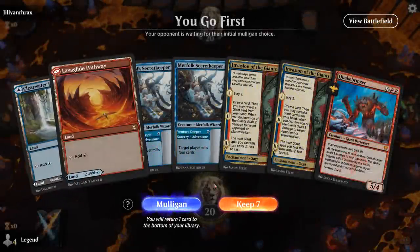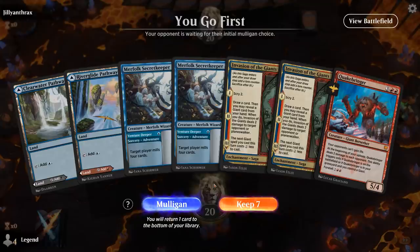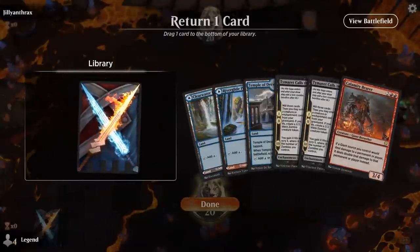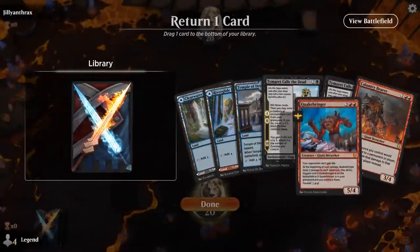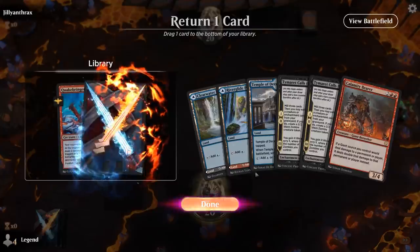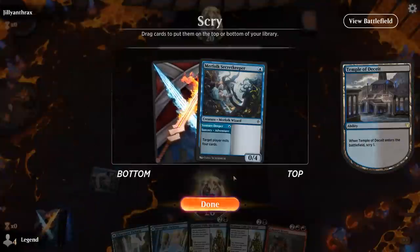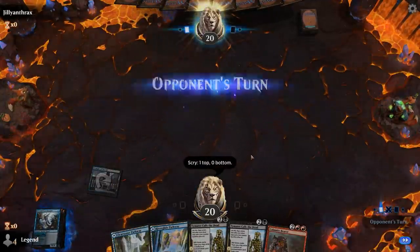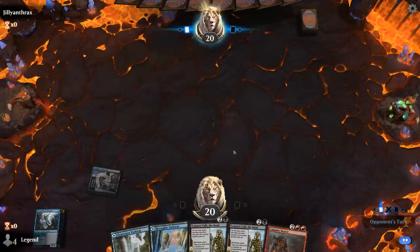Alright, we're on the play and don't have an amazing hand, but we do have lots of self-mill with early Secret Keepers. I'm leaning towards a mulligan because the mana's going to be awkward if we want to escape Kroxa and are forced to play a blue source early. This is better. Probably get rid of Quakebringer, even though we could Foretell it turn two. Turn four, we're going to want a Calamity Bearer. We'll keep the self-mill effects to hopefully escape Kroxa early.